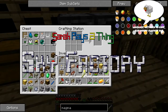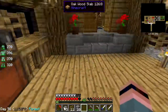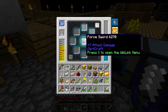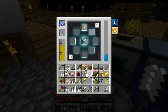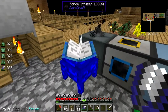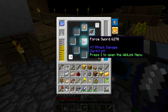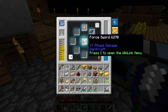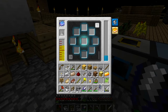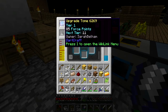Hey folks, welcome back to Sky Factory. I have made a force stick and a force sword. Give me my shears back. Let's throw a nugget on it. Let's put the claw on too, why not — let's just do both of them. Damage and knockback, sweet. Reinforced luck, all right. 85 force points.